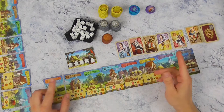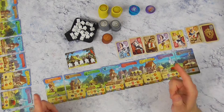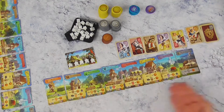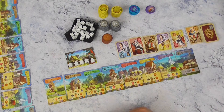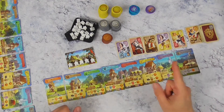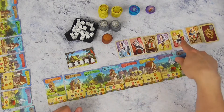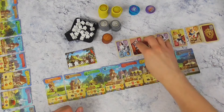Te beginnen met de startspeler — degene met de rode vlag, de ridder erop — gaan we beurtelings een kaart uit de rij kiezen en die in ons dorpje leggen. Dan schuift de rij op en wordt het gat gevuld. Dat doen we 12 keer, dan hebben we ons dorpje vol liggen. Je mag de eerste in de rij kiezen, die is gratis. Maar je mag ook verder in de rij kiezen; voor iedere kaart die je niet pakt, leg je een Miepel op.